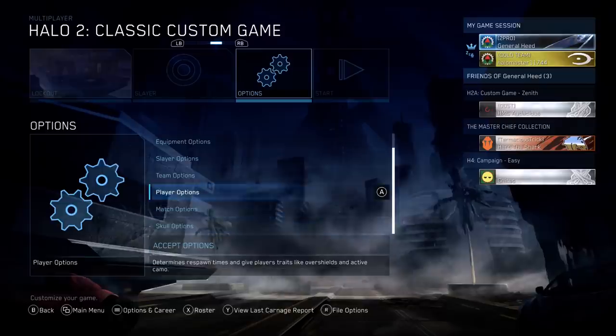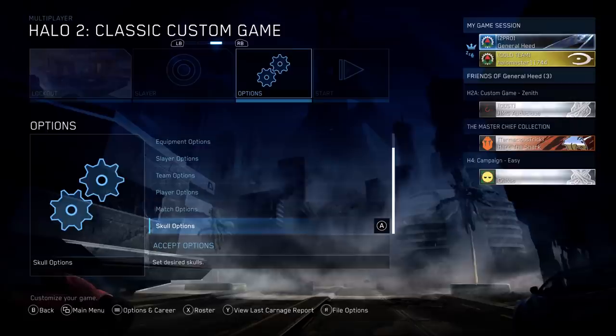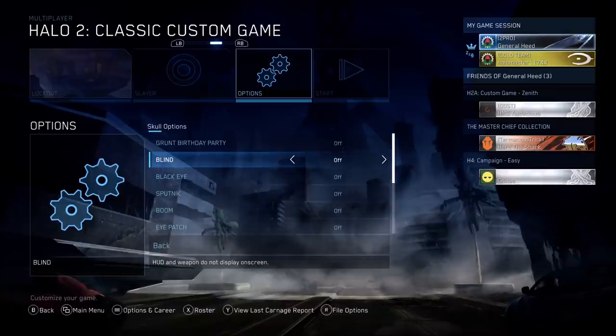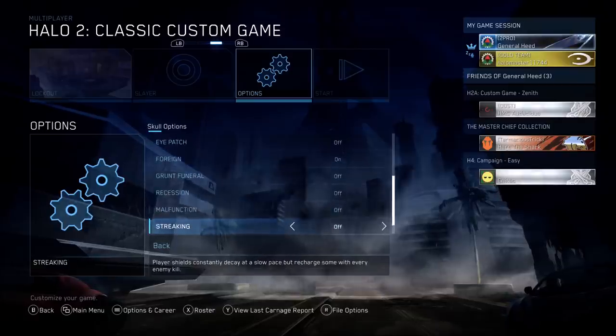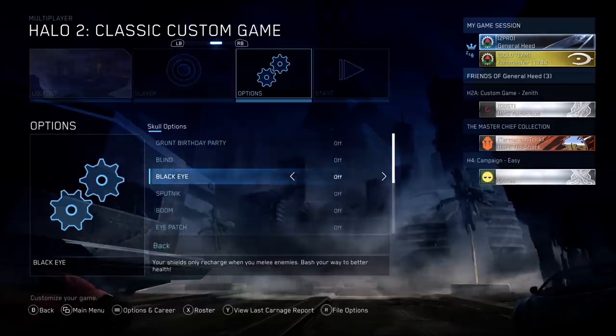In the past, to go weaponless you'd have to use that little plasma pistol oddball skull method. But now there's a much easier and better way. Recently — I think like a month ago or so — MCC got a new update where there are now skulls in Halo 2 custom games. And one of them is the foreign skull.